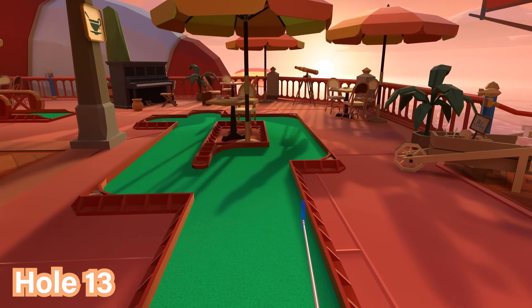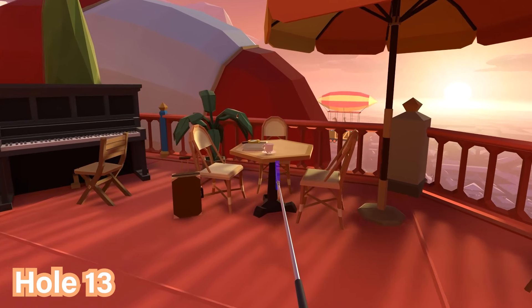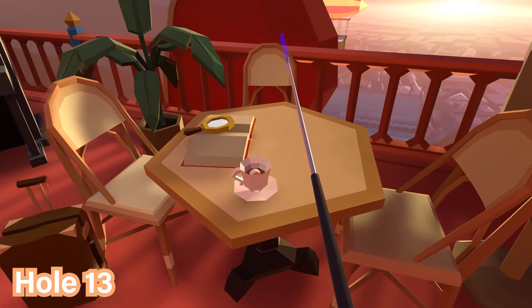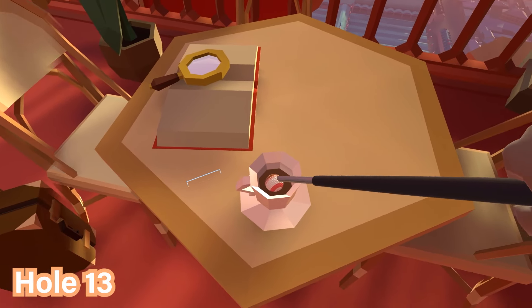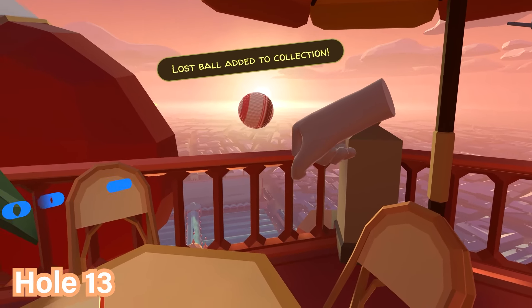For hole number thirteen, proceed to the table next to the piano. There will be a cup on the table and inside the cup you'll find a ball. Just pull the ball out — it's your tea ball, I guess.